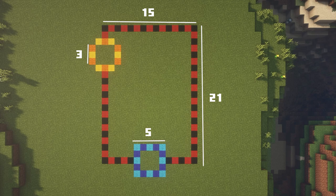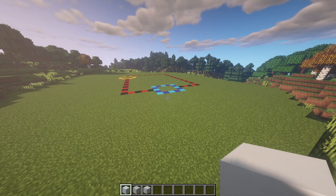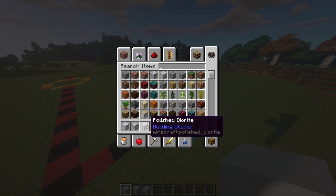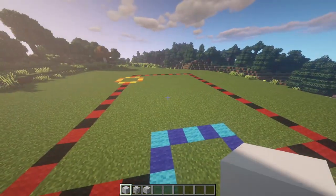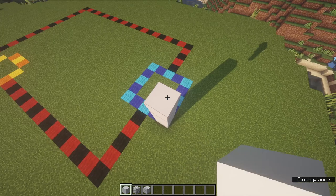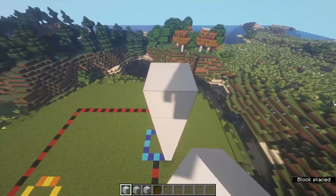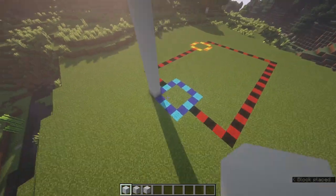The first thing you're going to want to do is just mark out the rough dimensions. On screen now is just the shape to start with - it's very simple. Once you've laid out the dimensions, you're going to start bringing them up using some white concrete, diorite, and polished diorite, evenly mixed randomly throughout. For the front tower, which is a five by five square, you're going to bring this up 18 blocks.